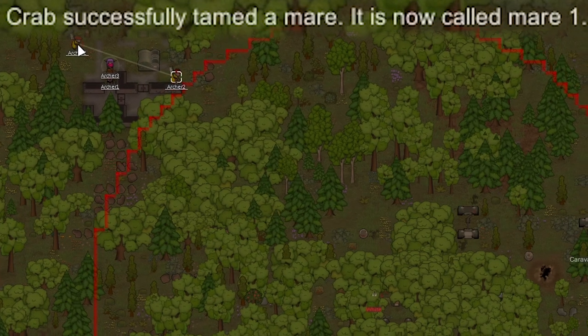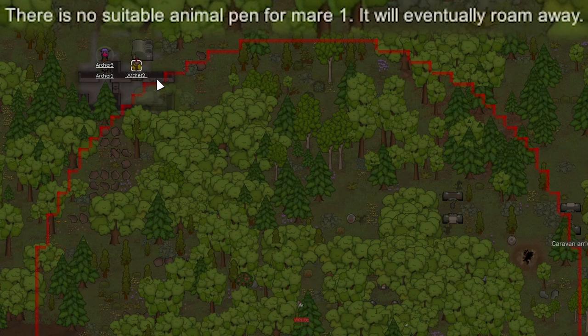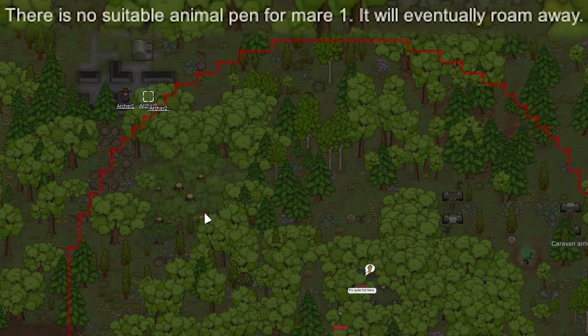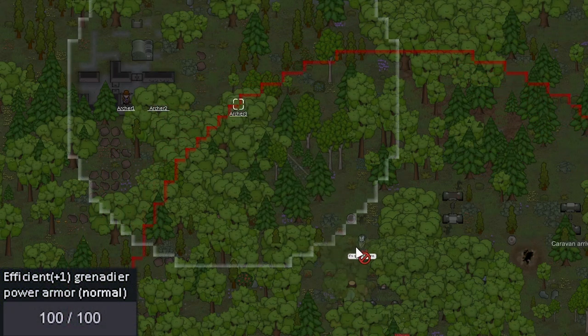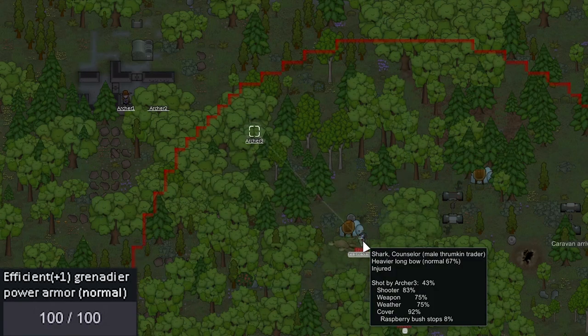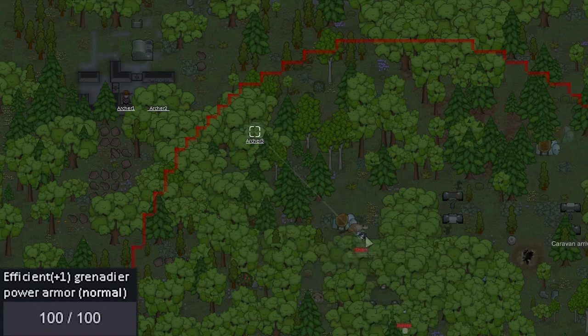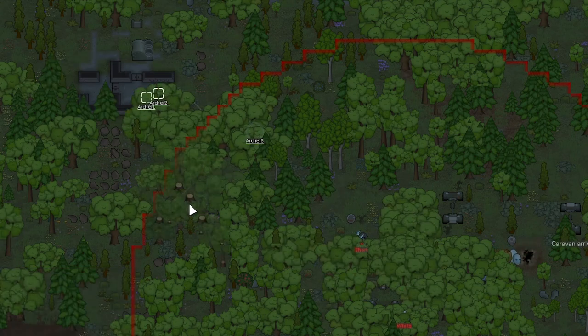Meanwhile, in the top left corner of our map, Crab is taming — there are like six horses on the map. There are ammo pens for the animals so we might actually stay here for a while. We can at least recruit the prisoner we captured. We're going to have Archer 3 just run in since they have a shield and start using the warp block pistol. Even if she gets hit I don't think it will break the shield. She has five extra primitive ammo plus some on her bow too.